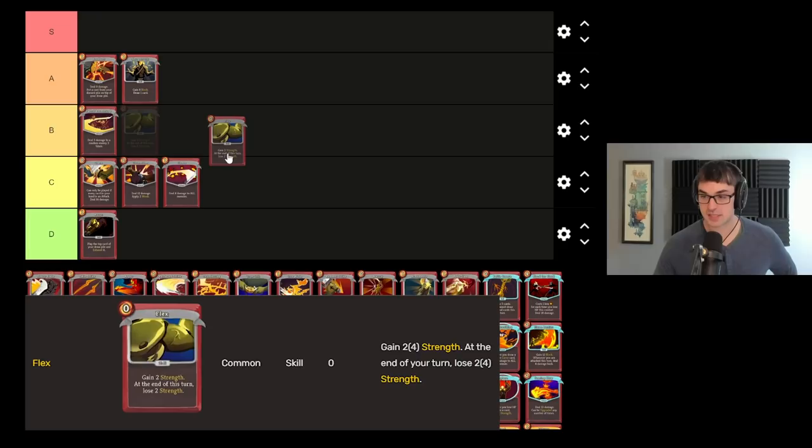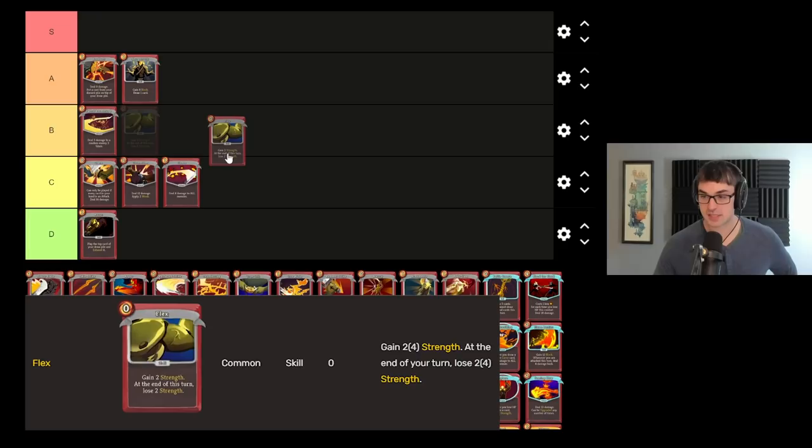Flex is a little bit difficult to evaluate. I appreciate Flex for being a zero-cost card. Ironclad does not have very many zero-cost cards, but Flex is ultimately a card that has to be drawn alongside other cards in order to be effective, and that does impede its reliability a little bit. Flex also really feels like it needs an upgrade to be very effective, but try combining Flex with sources of artifact or debuff negation, and you can keep the strength for a really long time.